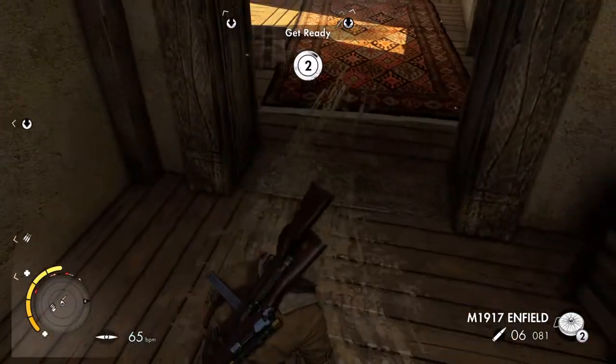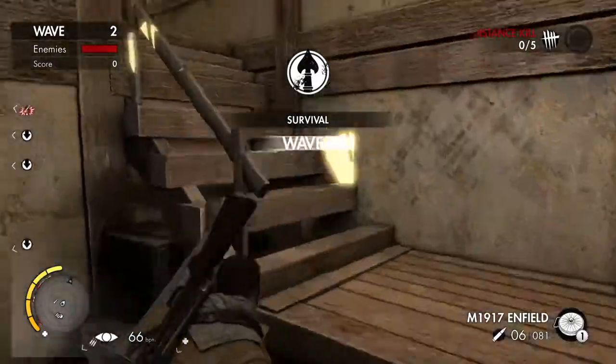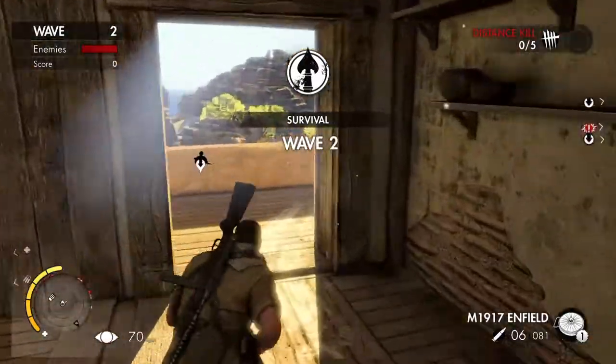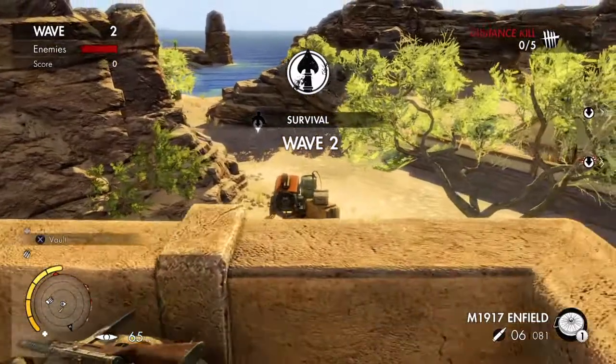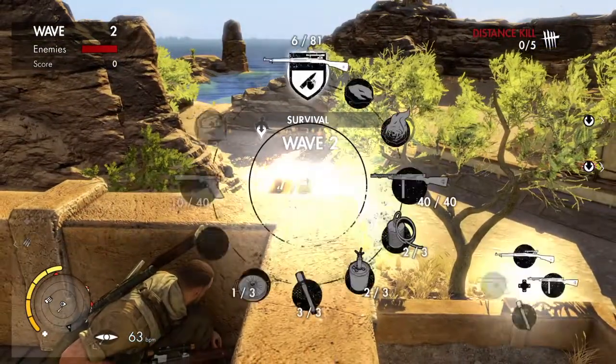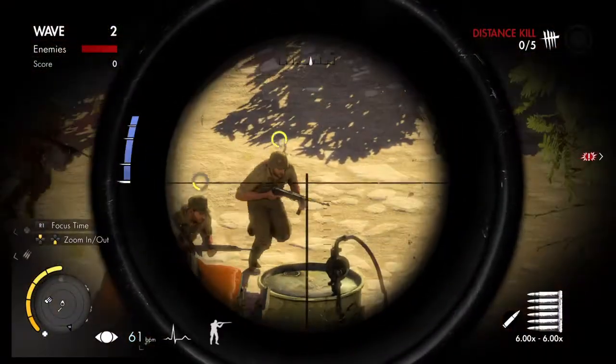Got a couple more landmines — pretty good idea to keep some handy. An important thing to note: ammo comes from giant caches you can refill anytime you want. Landmines and medkits are things you can only bring with you using your loadout, and you can find them scattered around as well.